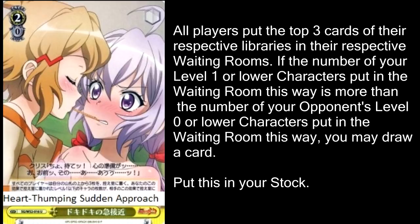Being Symphogear, there is an event we're going to look at — Heart-thumping Sudden Approach. When you play this card, both players put the top 3 cards of their deck into the discard pile. If your level 1 or lower characters are more than your opponent's level 0 characters, then you get to draw a card afterwards, and either way you put this into stock. This is just a really good card all around — probably a 2-of in most Hibiki decks I would build personally. No matter what, this card becomes 1 stock, which could be very useful if you were getting really stock-hungry. You also discard the top 3 cards of your opponent's deck, and if you happen to discard a Climax, that's really worth it.